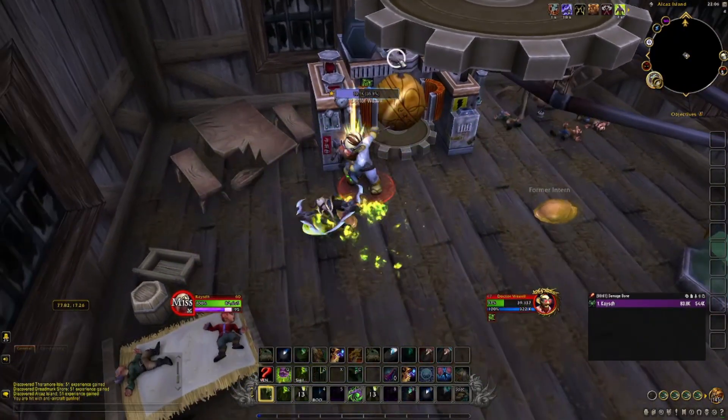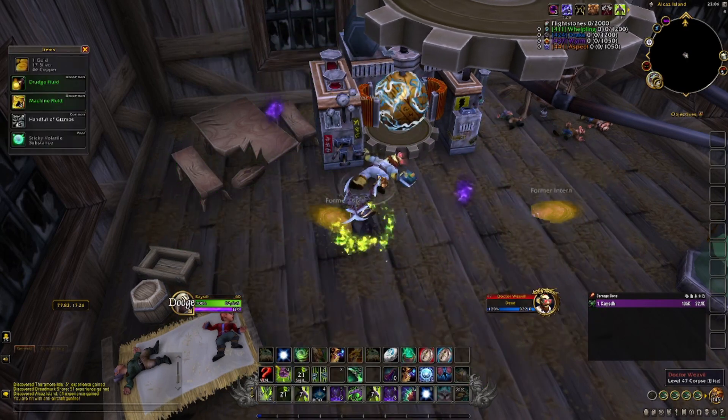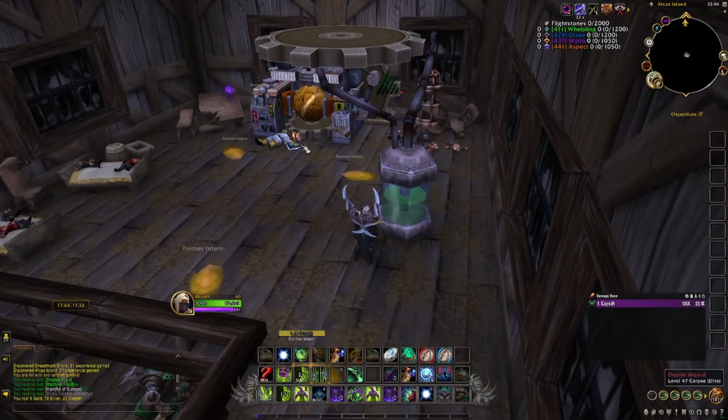You want to come to the north eastern corner of Duskwall and Marsh, to Alcars Island, and you need to find a building with two floors. Run upstairs and kill Dr. Weevil. He has a 3% chance to drop the toy and he spawns every six minutes. You can literally go AFK now and only need to spend a couple of seconds killing him every six minutes.